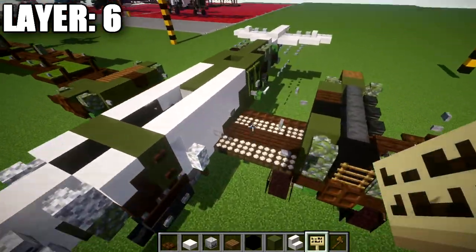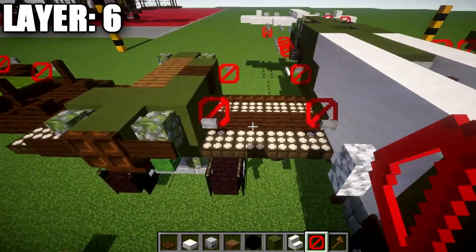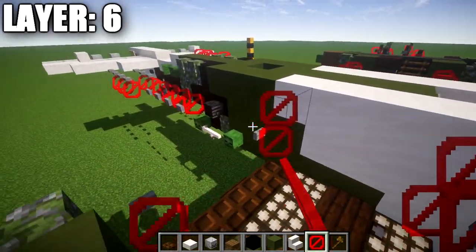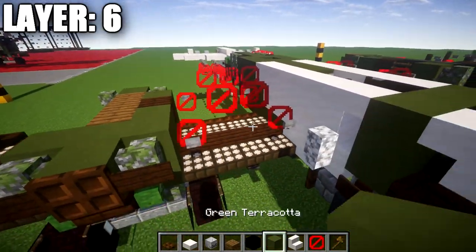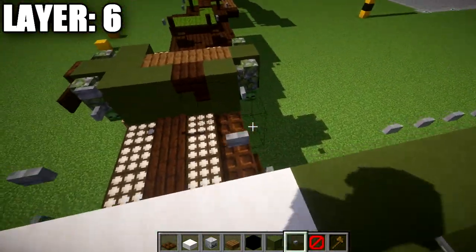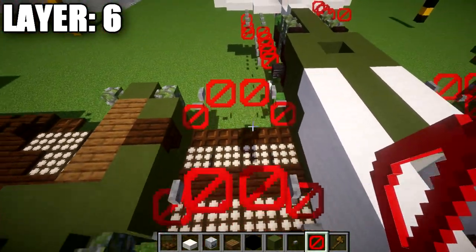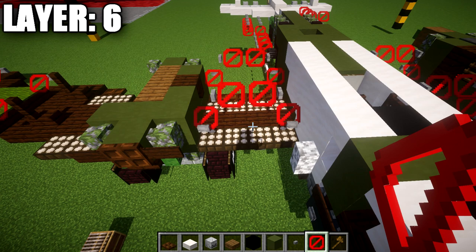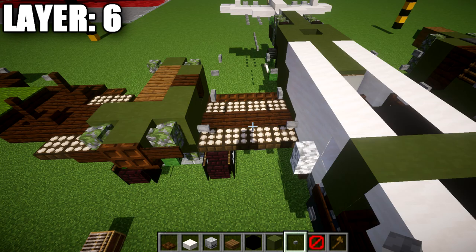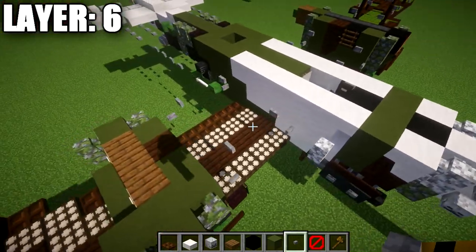Moving into the wings for layer six: go up from the barrier blocks, over into the space in between, and do the same thing on the other side. Place stone buttons on the sides of the barrier blocks — here's a view of how barrier blocks are positioned and where stone buttons are relative to them. Once those disappear, this is the design you will have.